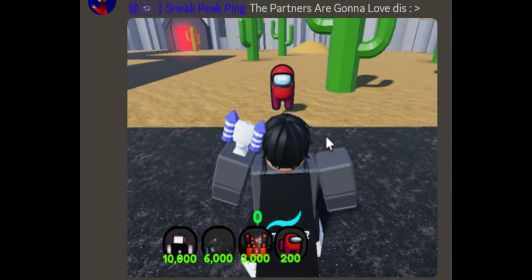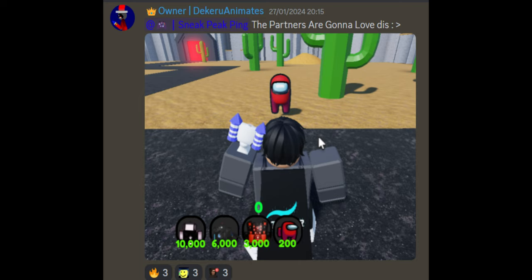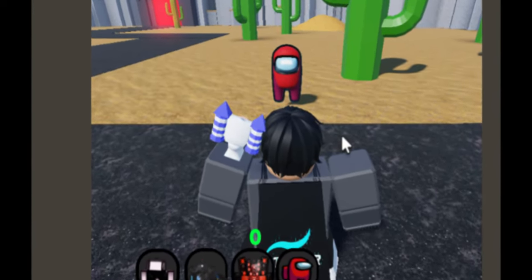My dream come true — oh my goat from heaven, this is literally my one and only dream come true. We see Dekaroo in-game looking at an Amogus. Yes, an Amogus. We also see an Amogus unit in his inventory. I'm gonna faint.